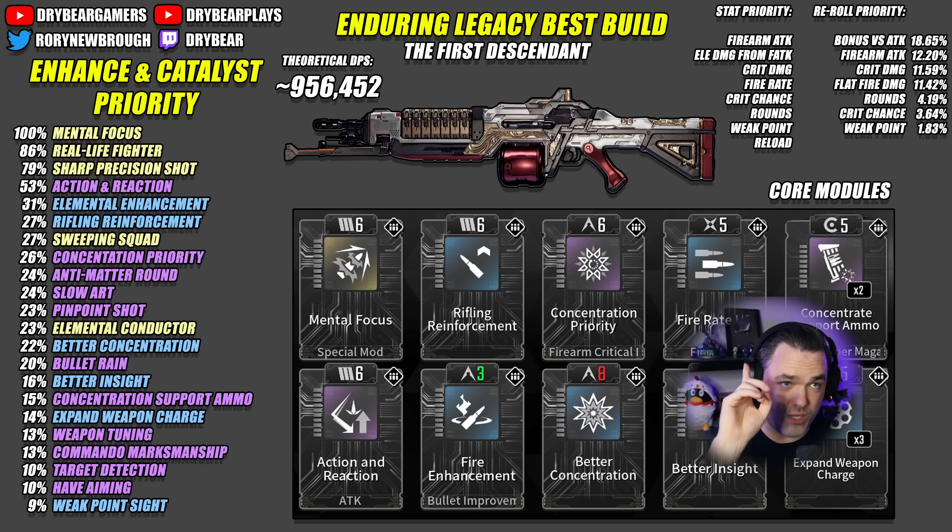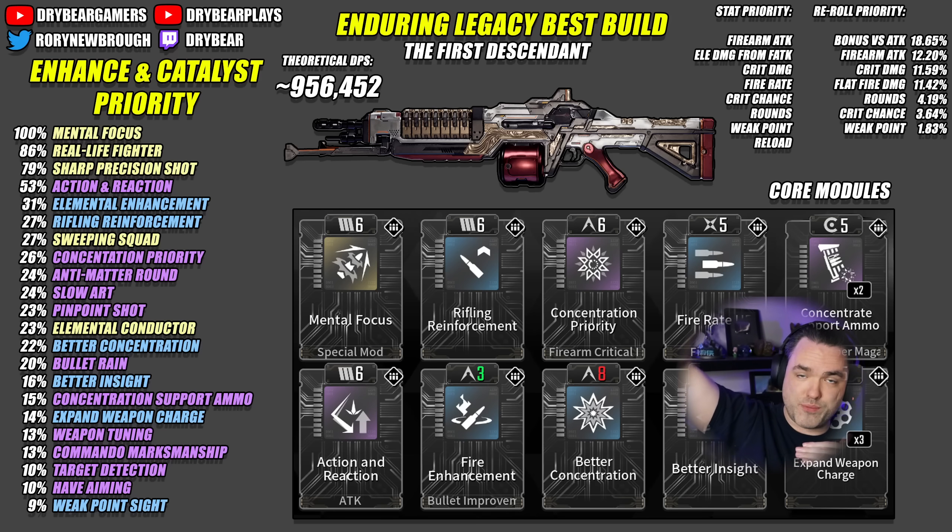Right above at the top of the screen, we have two different lists. The first is a stat priority — from the stats available for the weapon, in order from top to bottom, which ones provide the biggest impact. For example, for Enduring Legacy, Firearm Attack is the best, then Elemental Damage from Firearm Attack (FATK) — the damage coming from elemental bonuses — then Crit Damage, then Fire Rate. In that order, you know which stats are more valuable than others.